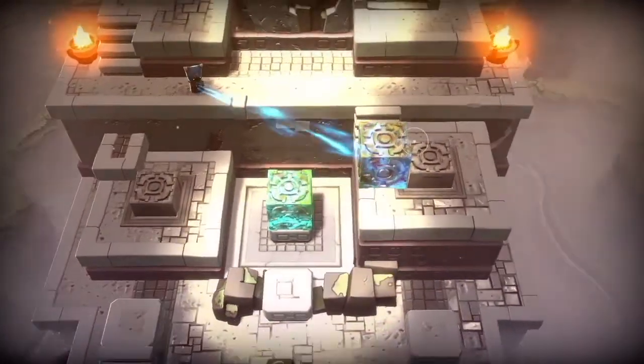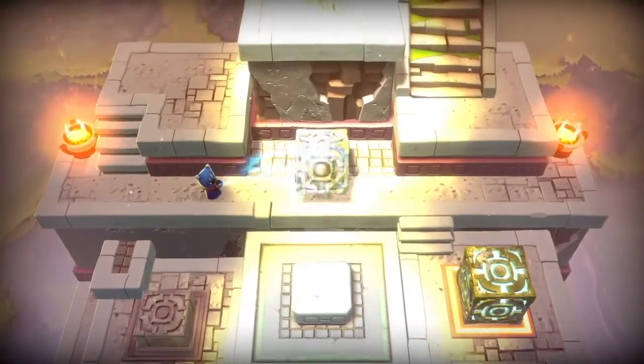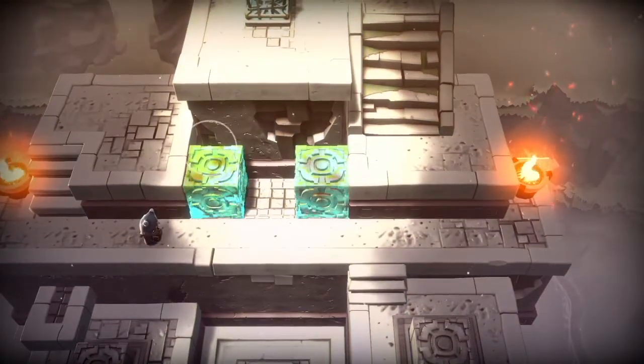Get the block on the left into the middle platform. Then that will raise to the same level as the one on the right, and then you can just move them to put them in this gap. The rest is pretty simple.